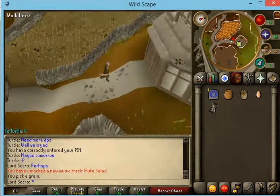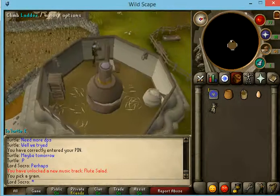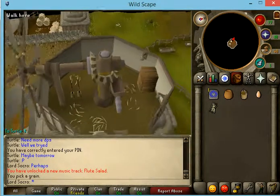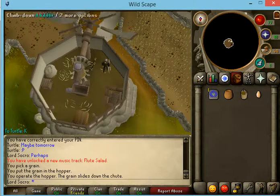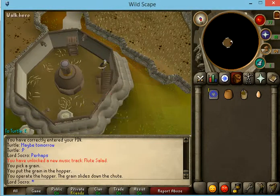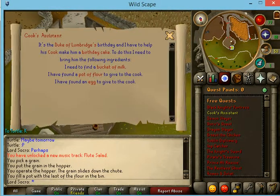Once you've done that, climb up. You can go down and just pick it up. Alright, so now you've got a pot of flour and an egg.